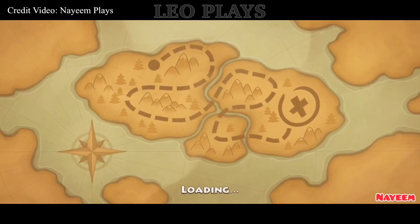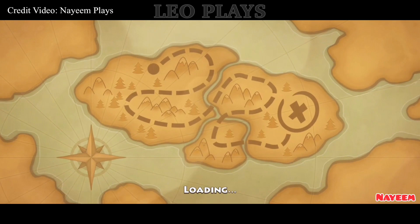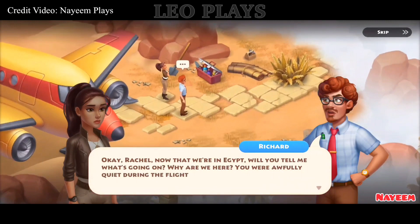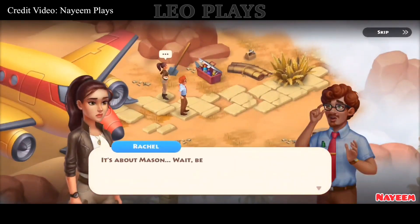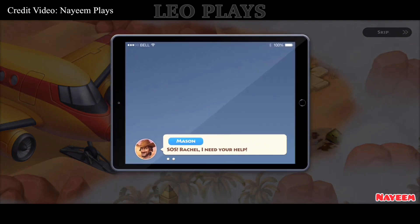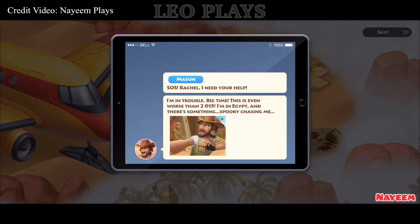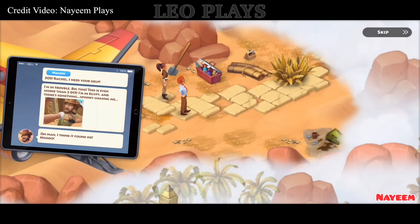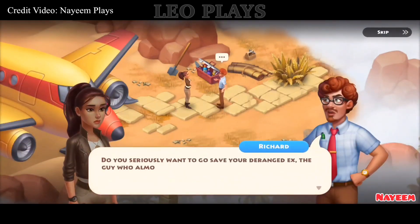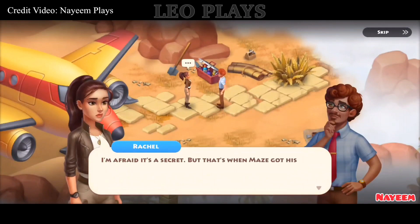Get ready for the next expedition event. Join Richard and Rachel on a desert expedition and save Mason from Pharaoh's Curse. The event will last 21 days and start on April 28. You will need to play Match 3 or Colorful Puzzle to gain energy. Complete all tasks to win a new upgradeable decoration for your town.